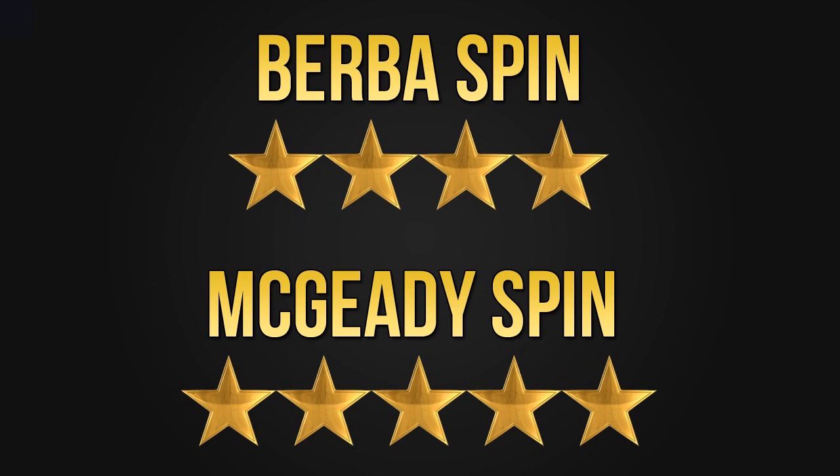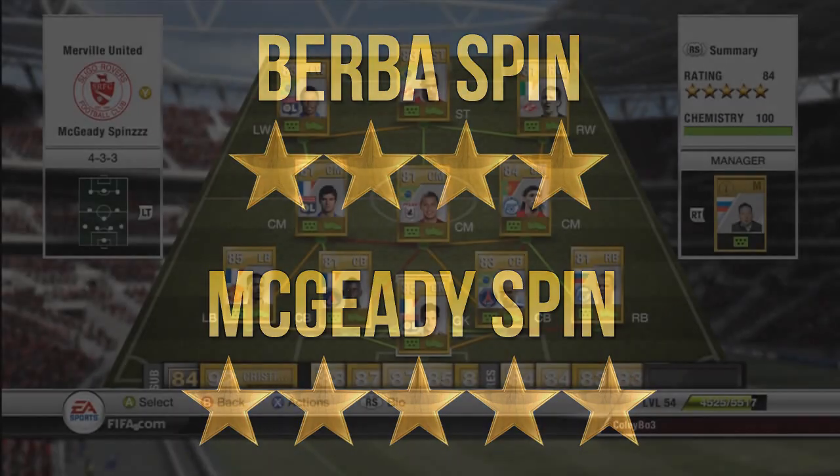Hey guys, Cullybo3 here and welcome to episode 3 of Journey to Becoming a FIFA Skiller. In this episode we'll focus on the Burba spin and the McGeady spin because they are two quite similar skill moves. One difference being that the Burba spin is a 4-star skill move and the McGeady spin is a 5-star skill move.